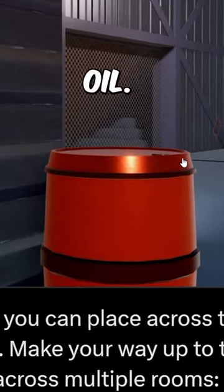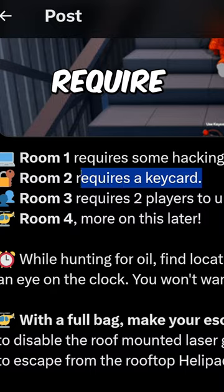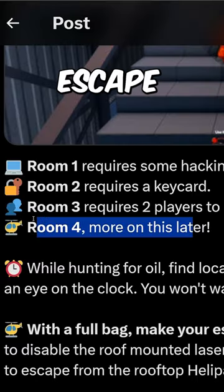The goal of this robbery is to grab the oil. You can go ahead and open the rooms. Room 1 is going to require some hacking. Room 2 requires a key card. Room 3 is going to require two people to open. And it's obviously going to give you a key card. Room 4 is how you escape.